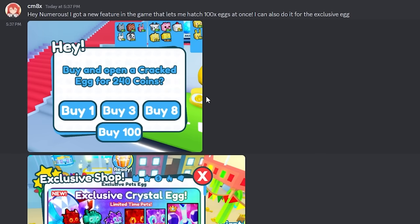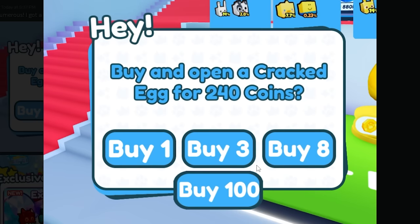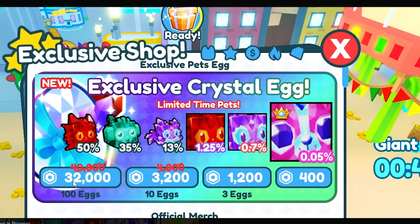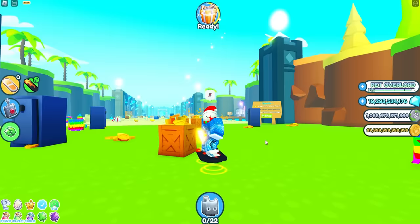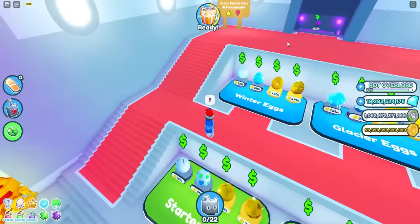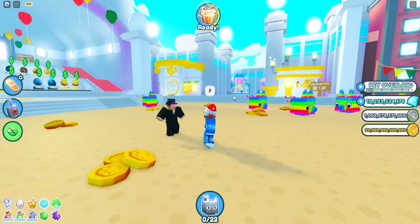As you guys can see, they sent me two pictures. In the first picture, they can hatch 100 of these cracked eggs for 240 coins — so each egg for 240 coins, they can hatch up to 100 of them. On the second screenshot, they actually have it right here where they can buy 100 exclusive eggs from the exclusive shop for 32,000 Robux. I managed to invite CM8X, who has this feature, into the server so they can tell me how to get it for myself.